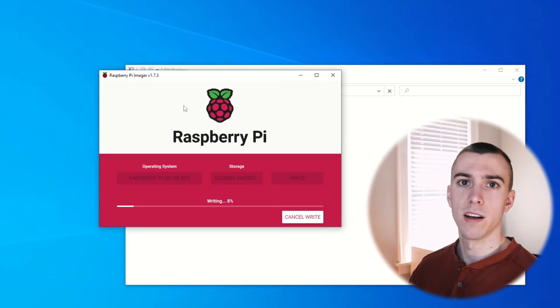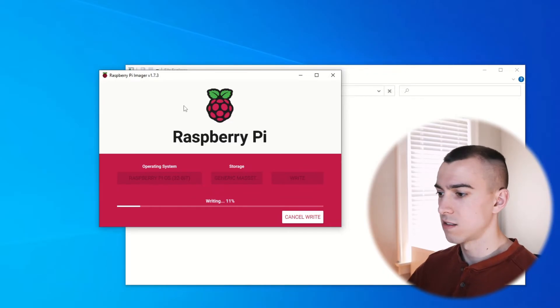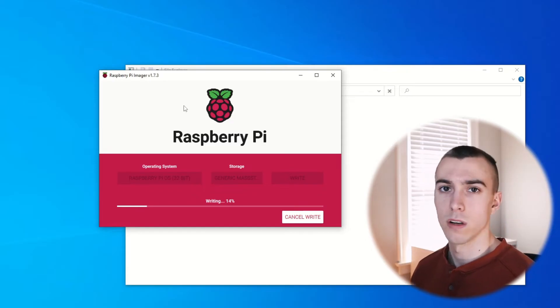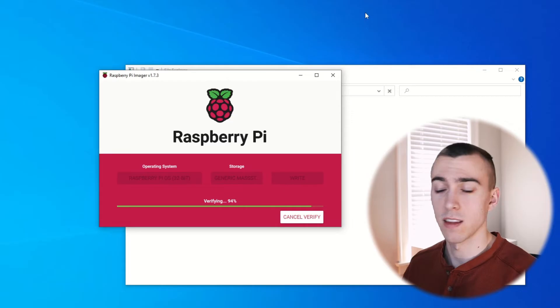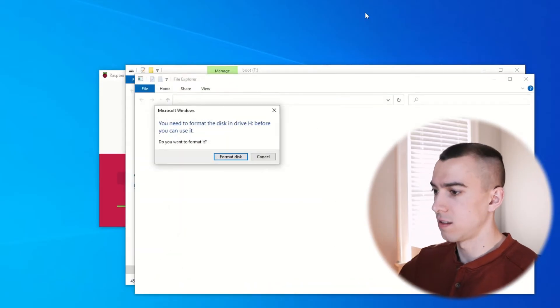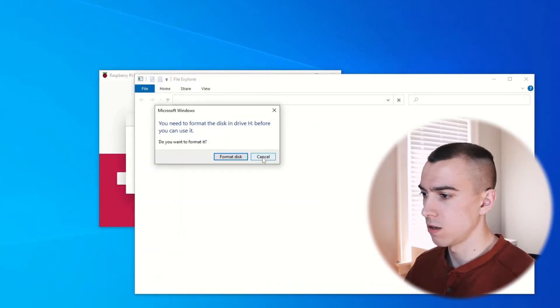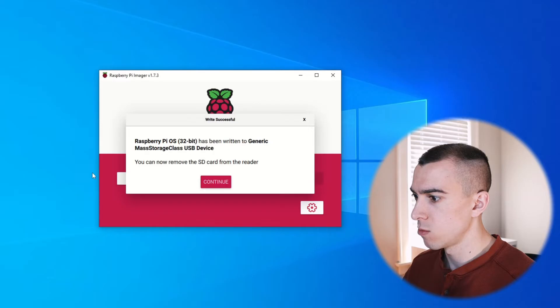Maybe we'll go bake a Raspberry Pi while it writes. Once it's done, Windows will show that you need to format the disk - don't do that, because this operating system is Linux and won't be recognized by Windows once the actual OS is on the card. It's going to take a little bit to verify the changes were written to disk. When that's done, we'll eject the SD card. You can now remove the SD card from the reader.